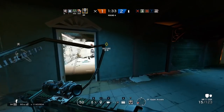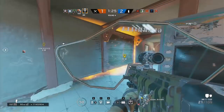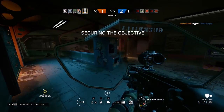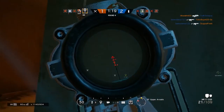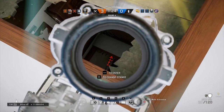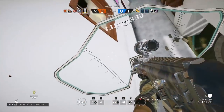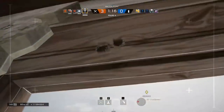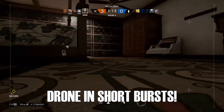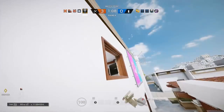Another thing you can do in the second minute is trying to contest the objective. If you have enough early picks, it's actually not a bad idea. If your team's already at an advantage, the longer you wait, the more defenders have a chance of picking people off. So if your team is confident and able, go for the objective while you have the advantage. You can still be droning in the second minute, but tone it down. At this point, you should already know where most defenders are — the drone should only be used to scout gadgets, traps, or confirm defender locations. No one should be doing full droning for a whole minute.